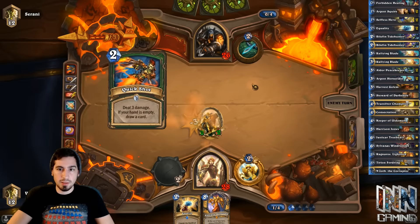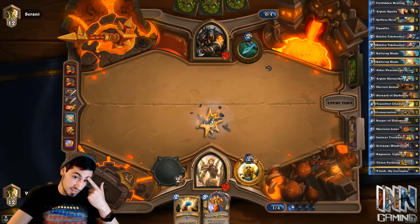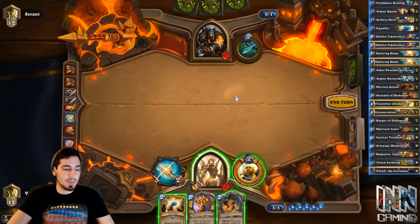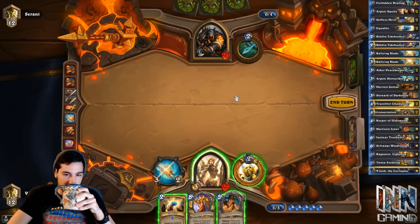He's going to Quick Shot one, Quick Shot another. The best 5-drop we can draw, I guess, is Harrison, but he doesn't have a weapon out. The only problem is he doesn't have his weapon out, so playing Harrison now feels really bad. But his turn 5 is Stranglethorn Tiger.